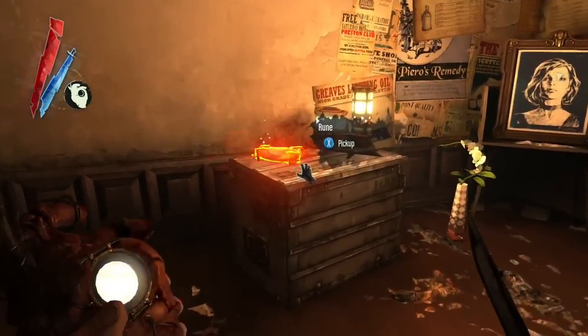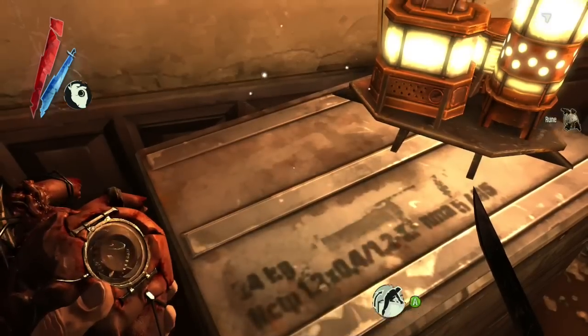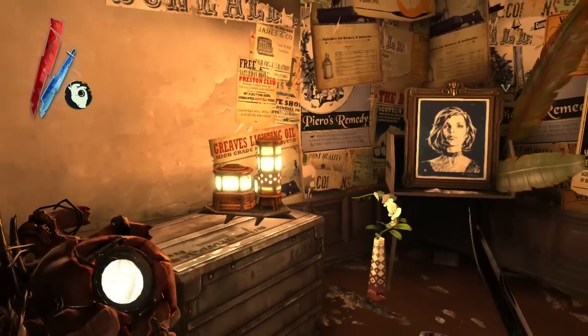Here we see the player collecting a rune. He's using the Heart to locate those runes. Those runes are used to upgrade your powers.